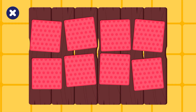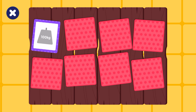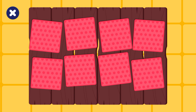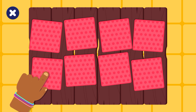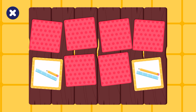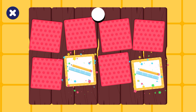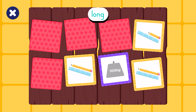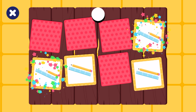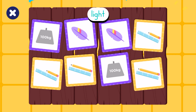Let's play again. Heavy. Long. Come on, buddy. Tap a card. Short. Short. Long. Short. Long. Short. Long. Long. Heavy. Short. Short. Heavy. Light. Congratulations!